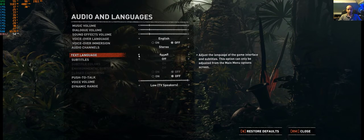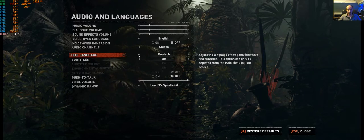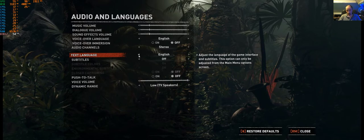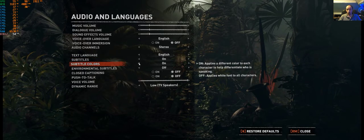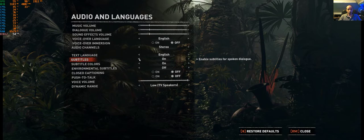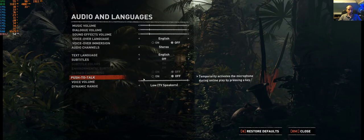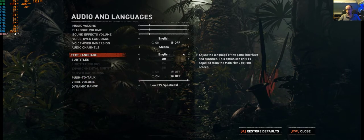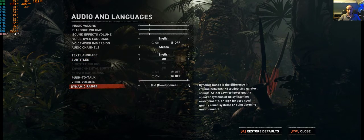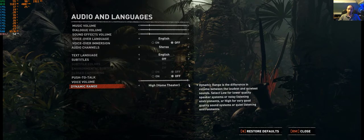Text language - I'll just quickly flip through these. Subtitles on and off, and you've even got subtitle colours, which is quite nice, and environmental subtitles as well. There's also dynamic range - you've got 5.1 and 7.1, headphones, mid, home theatre, low TV, high. It's a nice range of options for the sound.